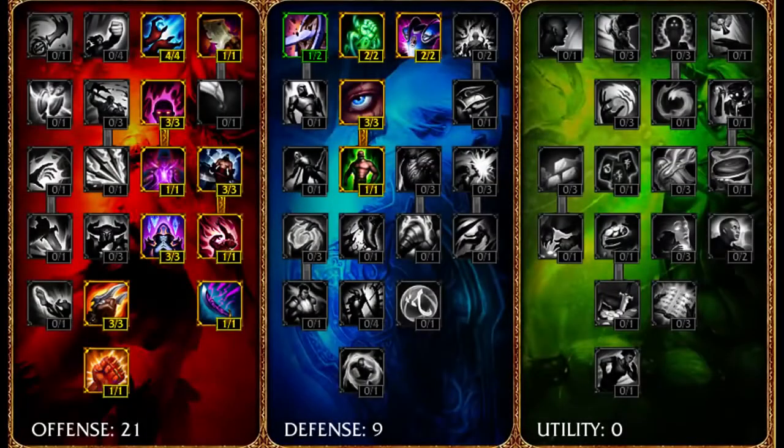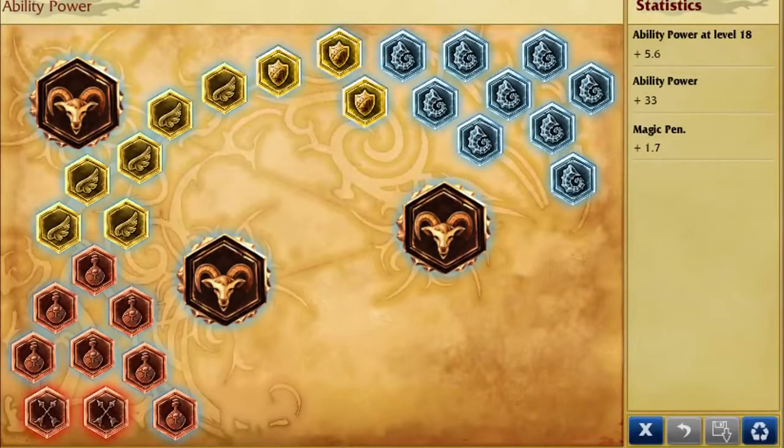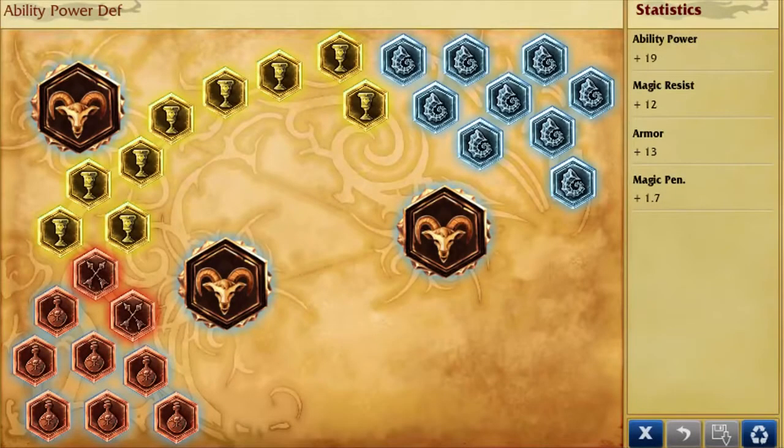For summoner spells I recommend flash and ignite. I recommend masteries focusing on ability power and some resistance. For runes, most of the time I go full AP because you get a lot of sustain from lifesteal and spell vamp — you don't really need defense. But if the lane is harder you can go with defensive runes as well. Also, good marks are marks of hybrid penetration.